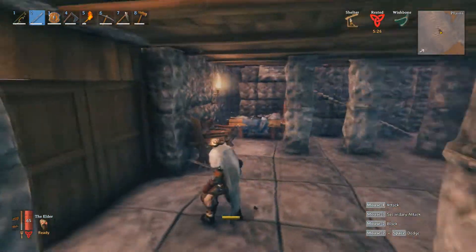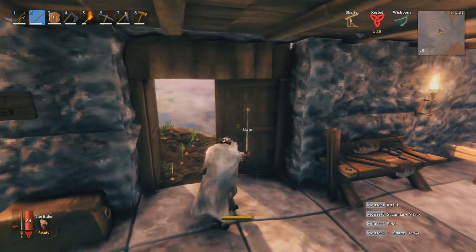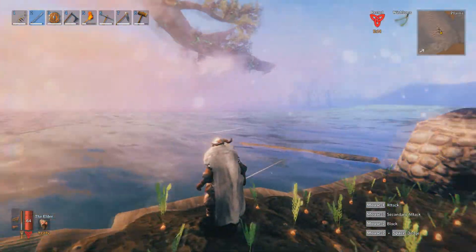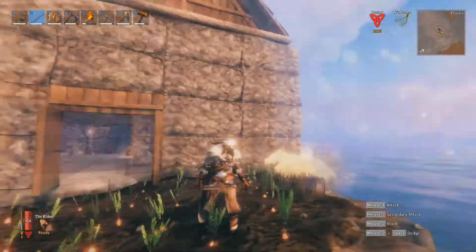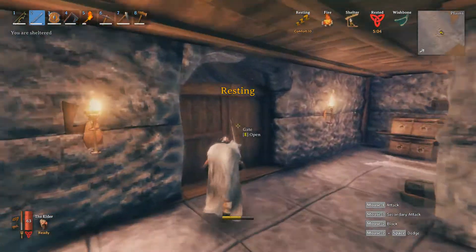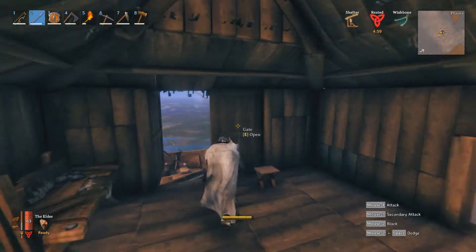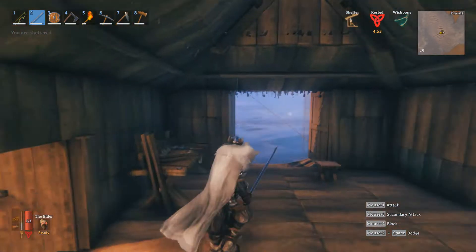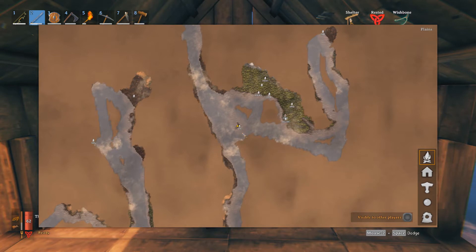Downstairs I've got all of my crafting ready to go. The real thing with my house, which I'll reveal now, is that I considered where would be safe to build in Valheim — and the answer was nowhere. So I made my own spot. As you can see, we are in the middle of the ocean, surrounded by water on all sides. If I show you my position on the map, I am right in the middle of the ocean.